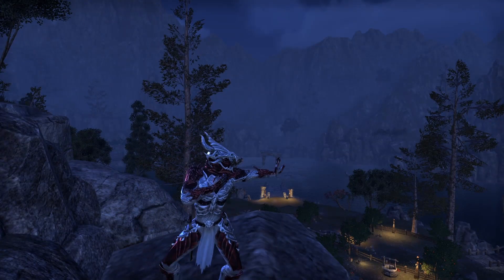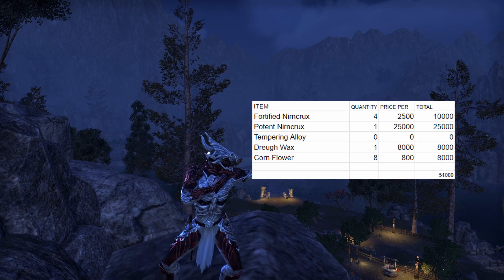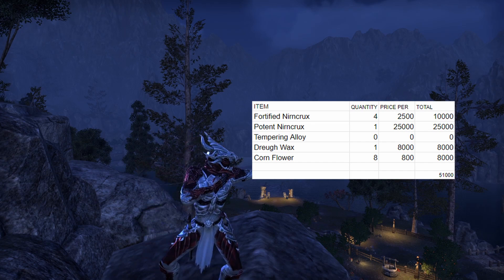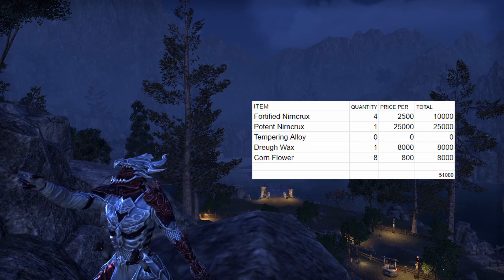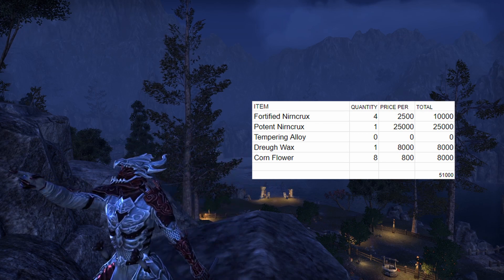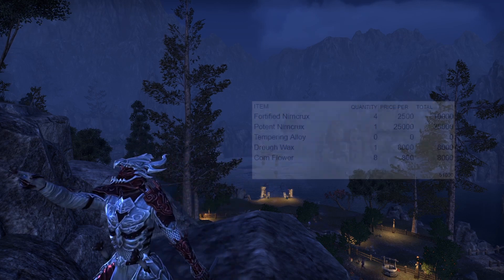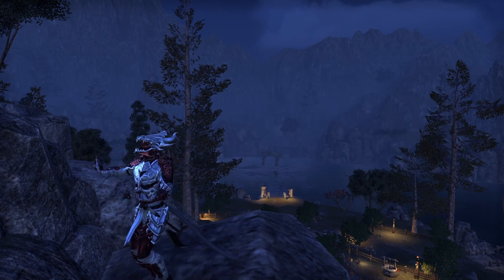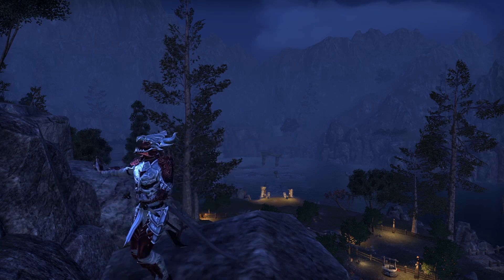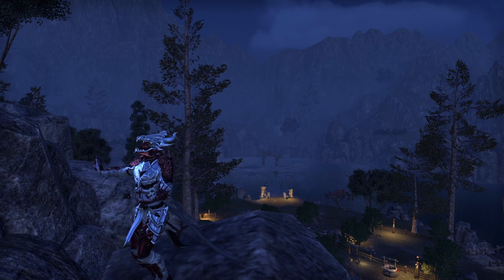Breaking down what I earned today: one potent Nirn Crux, four fortified Nirn Crux, one Dreugh Wax, and 10 cornflowers. I get my pricing from Tamriel Trade Center, which is a pretty reliable website and a good way to figure out where to price yourself competitively. Using it, I get an approximate total of about 51k. Please bear in mind this doesn't count many of the other materials gathered — these are just the ones I can sell consistently and easily. If I were able to sell everything, the total would be considerably higher.